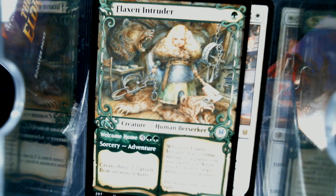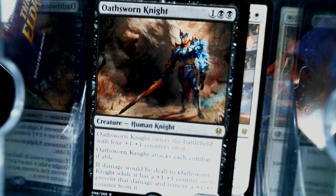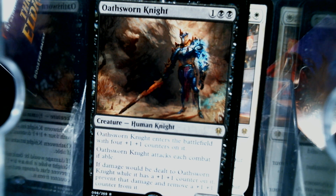We have Storybook Goldilocks, which is kind of neat. We have a Syr Konrad as our rare — this is the Black Knight from Monty Python, just in case you didn't know. I don't think you could have set out to make a card that was more on theme than this card.